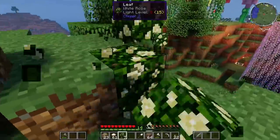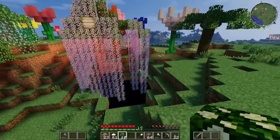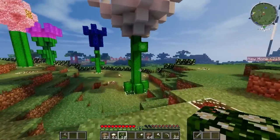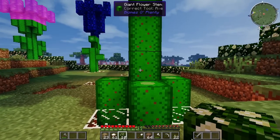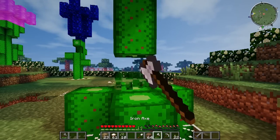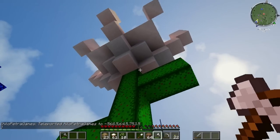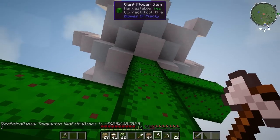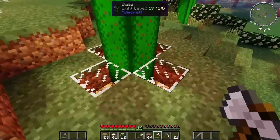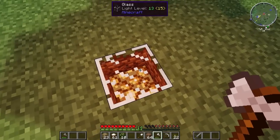I don't know what all this stuff over here is. Oh, it's like a border for something. We have another coconut tree, and there's the new home over there. What is this giant flower stem? Biomes Aplenty? Do I chop this? Oh, I do! That's interesting — what is this white stained clay? This is quite cool. These are essentially giant flowers with glass and glowstone under them.